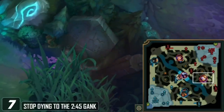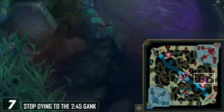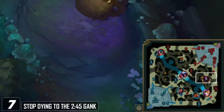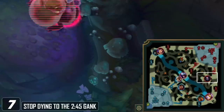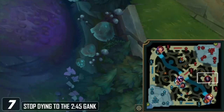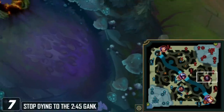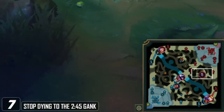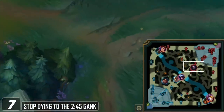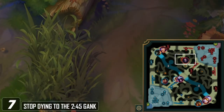A way to have an idea as to where the enemy jungler is pathing early on is by taking a look at which side lane arrives to lane first. In this game, you're going to see that Garen arrives to lane before his bot lane, so the Gangplank should realize that Elise is likely starting on the bot side of the map and pathing towards top. It even looks like there's a ward on Elise's red to start the game, so the fact that Gangplank overextended and died to this early Elise gank is even worse. Being aware of that 2:45 timer is very important.